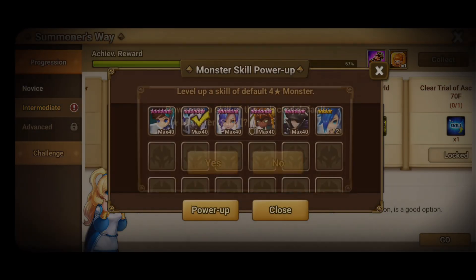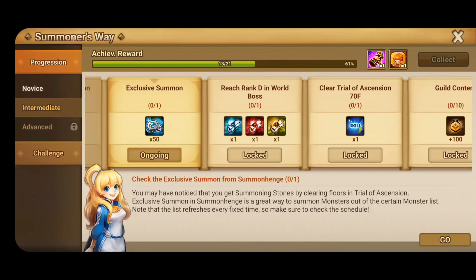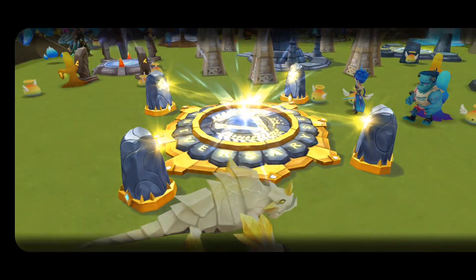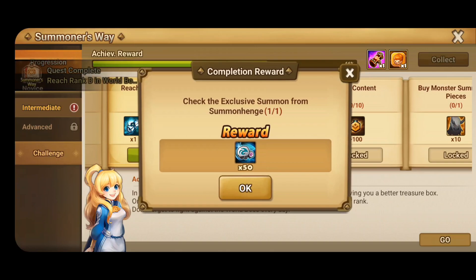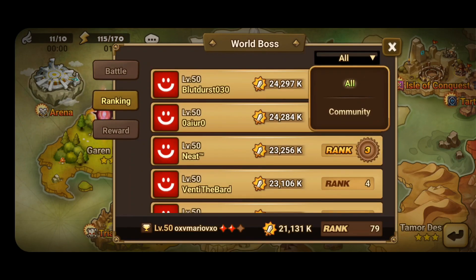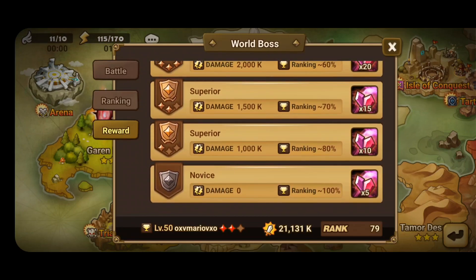Now you have to use a skill-up — I'm using it on Suki. By the end of this I didn't even finish maxing him out, which sucks. Now you have to check the exclusive summon from the Summon Hinge — just go to your summoning list, and I summoned one just for the heck of it. You also have to reach Rank B in World Boss. I already ran mine, but if you're this far in the quest you shouldn't have much of an issue hitting D+.